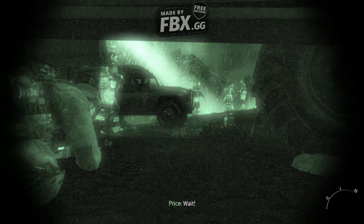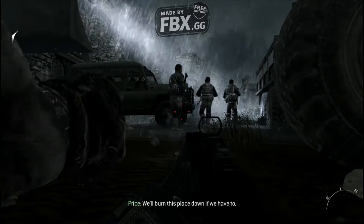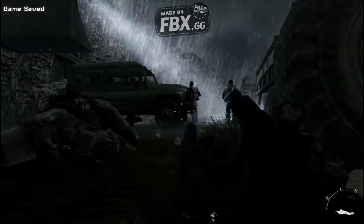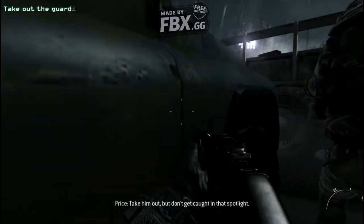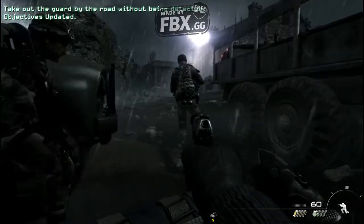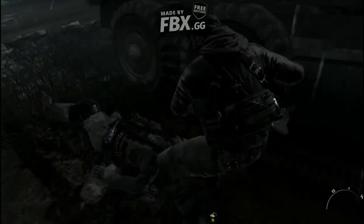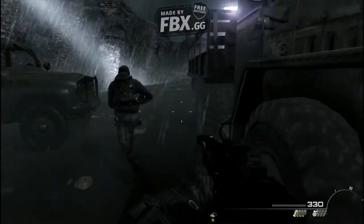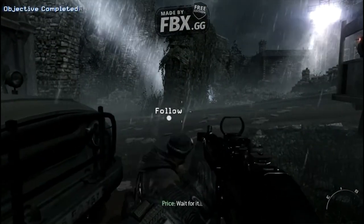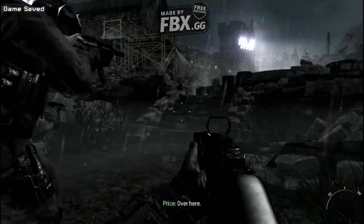Wait. We'll plant C4 to cover our escape. The bow is placed down if we have to. Take him out, but don't give away the spotlight. Wait for him. Now. Over here. Go.